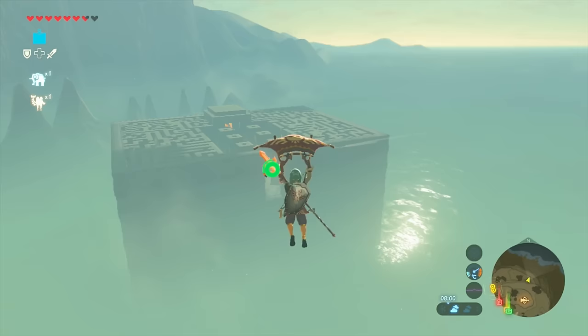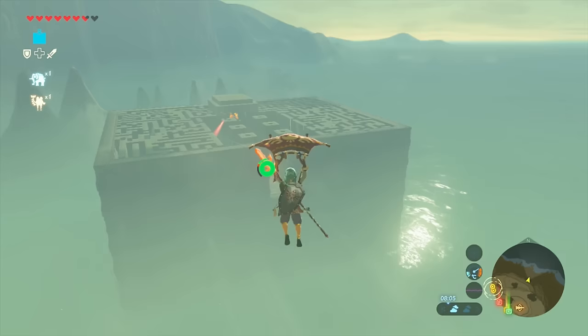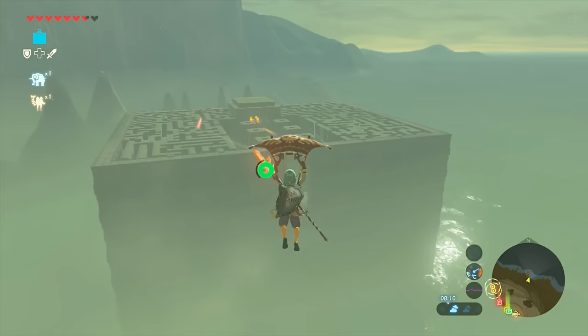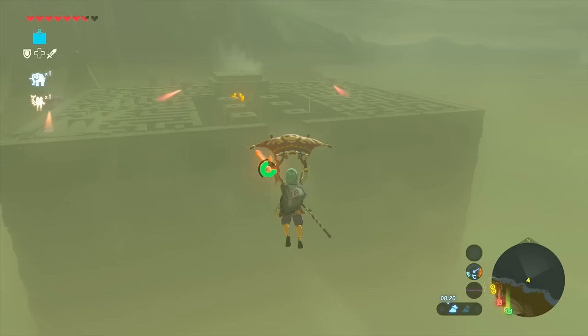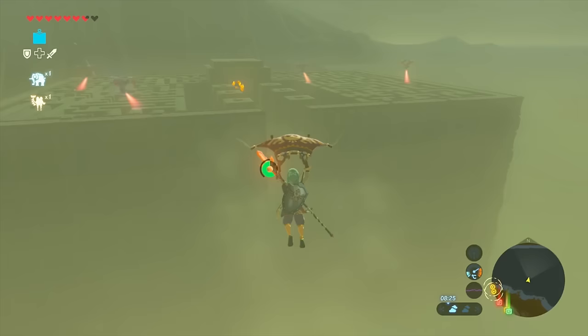Once you're here, what you want to do is jump off the ledge and start making your way towards the maze. Aim towards the door, and if you don't have a lot of stamina you might cut it close and fall. If that happens, I recommend having some stamina food to eat midway so you can restore your stamina and make it to the door.